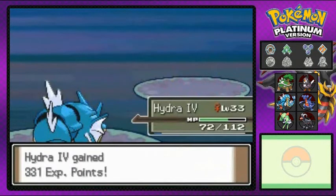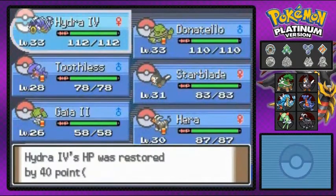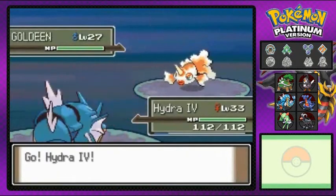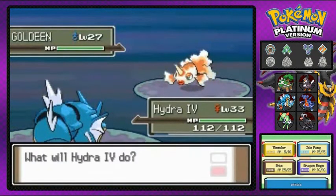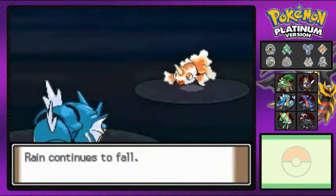That's it for that guy. I should keep Hydra number four up front because Thunder plus rain always works. Healing up Pokemon again, then onto the next fisherman — he loves his Pokemon more than the ladies. Coming out with a Goldeen, going with Hydra number four. Dragon Rage, that's the move I want to use.